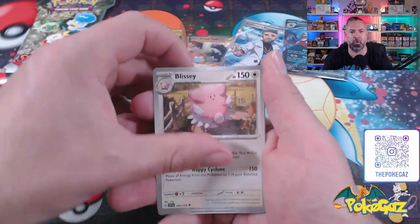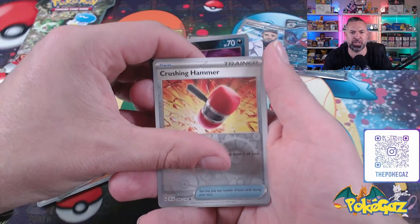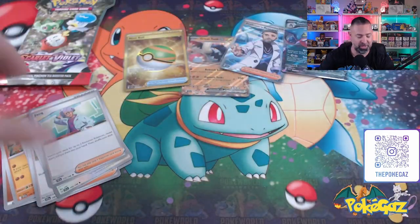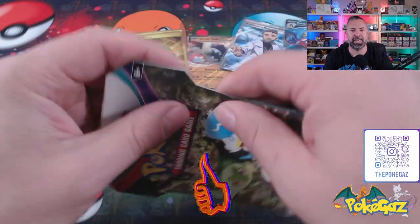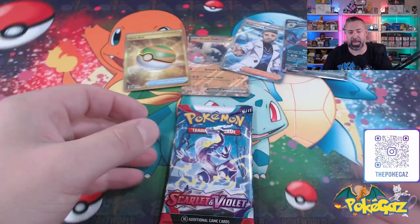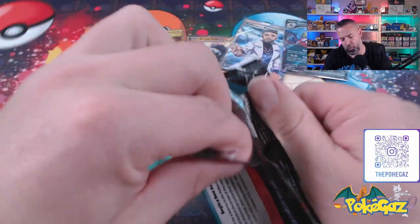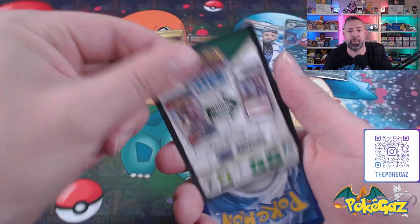Come on, surely we can get one more hit right in this pack. Jacques, Crogunc, a Crushing Hammer, and a Professor's Research. Well guys, it's going to come down to the last pack. If you haven't already, hit that thumbs up — it really does help me out. And let's send some last pack magic.